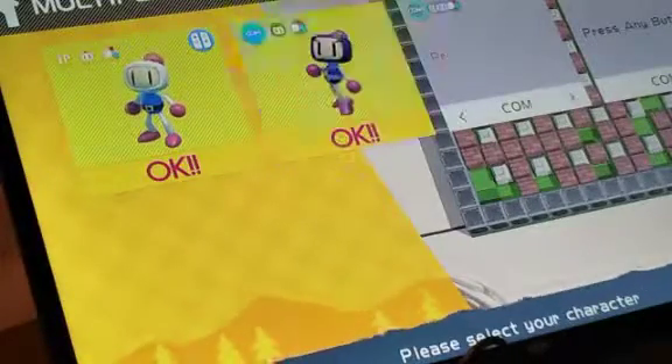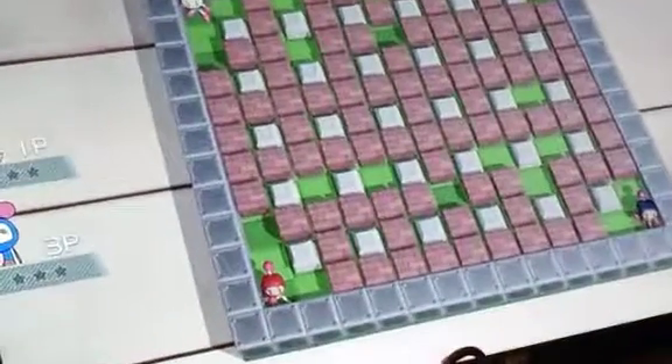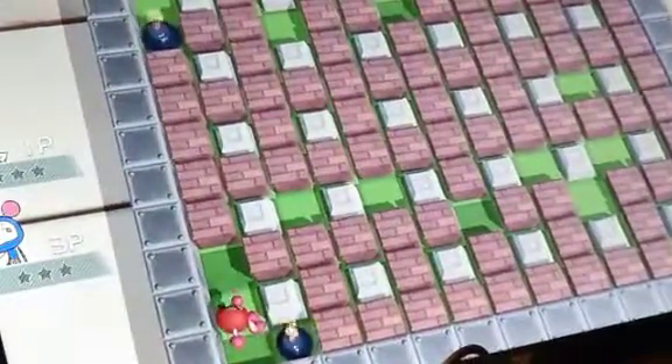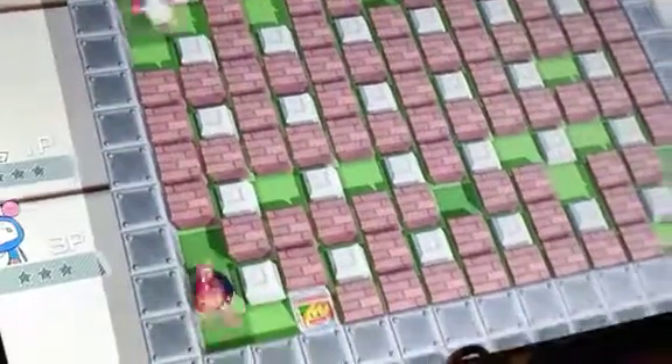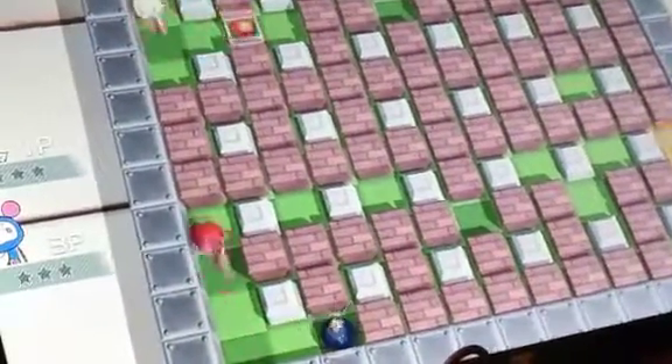I'm going to give this all I've got. We've got the white one, which is me, and a red one. So I dived in and in a few seconds it was not glorious. Basically the red one's bombs are blasting me. I tried to blow him up.